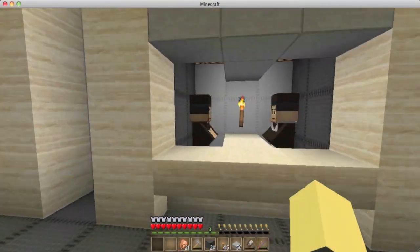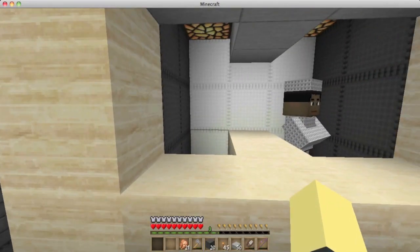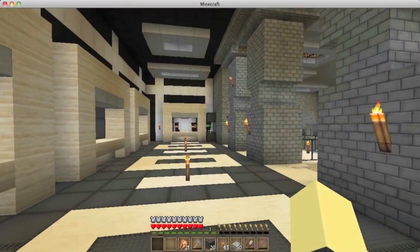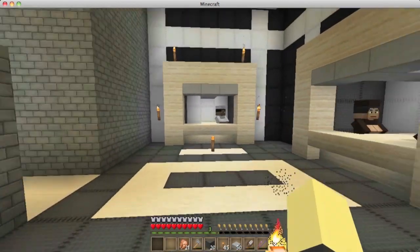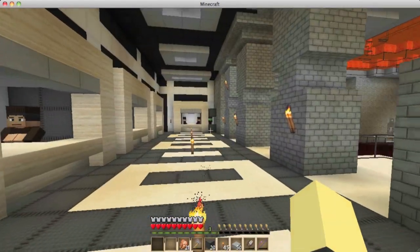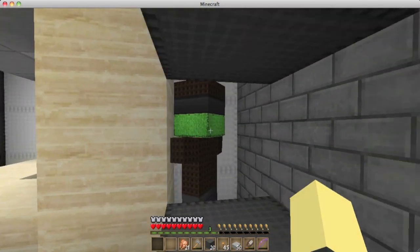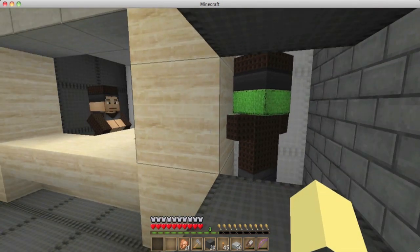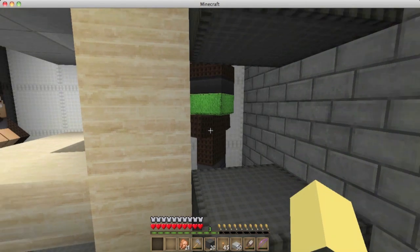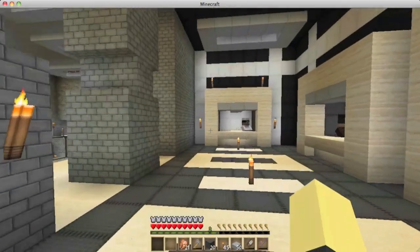I haven't really labeled anything yet because nothing is permanent. This one slot is currently missing — as soon as this guy gets turned into a villager I'm going to put him right in that spot. It usually takes about two minutes, so we'll wait a bit. You can see him shaking; when you first give him the apple he makes a loud crunching noise, and that's the indicator he's being converted.